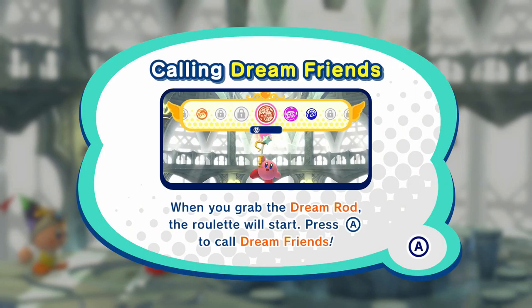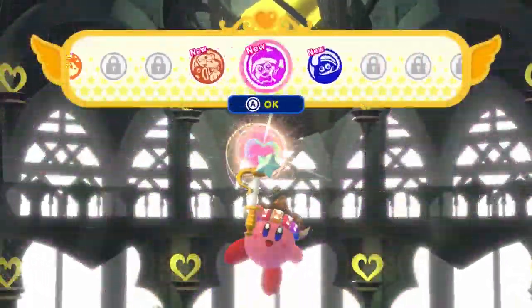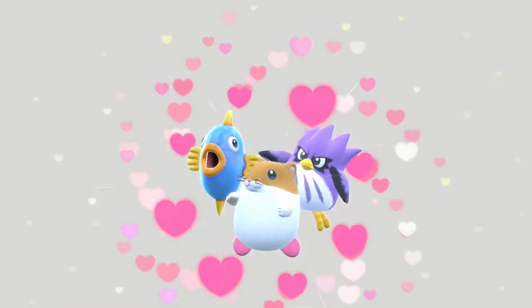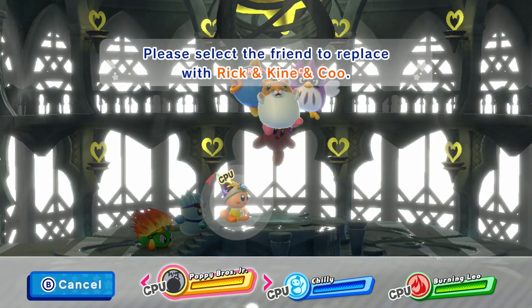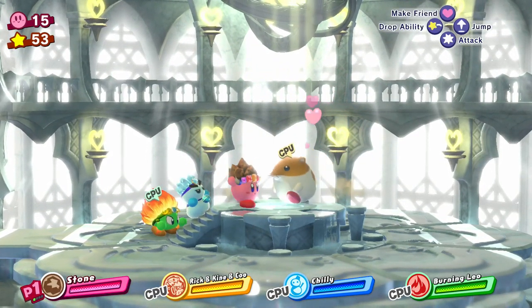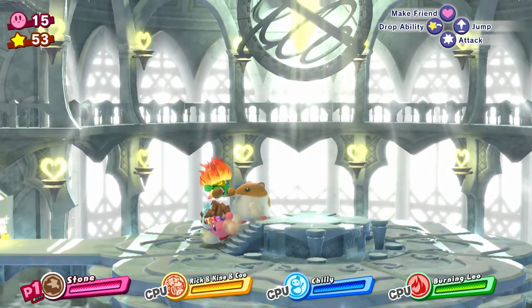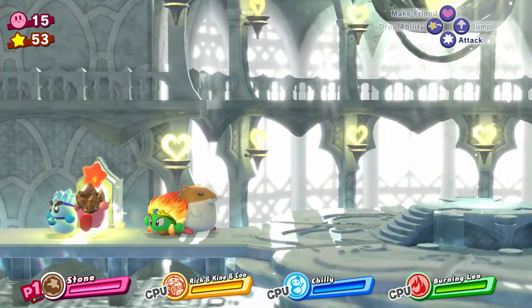The dream palace - you can make a dream character here if you use the dream rod. But when a roulette all starts, you can't really choose it that easily. Let's just say we select those three and swap out Poppy Brothers. But suddenly - Rick, Kine, and Ku, but only one of the three? I do believe they switch between the three as things go on, if I recall correctly.